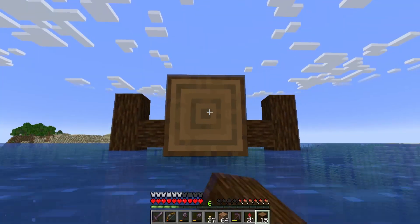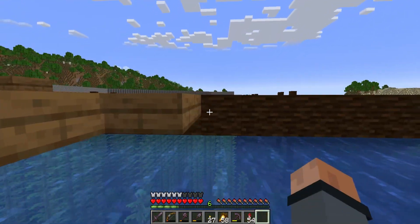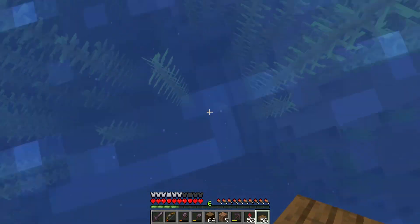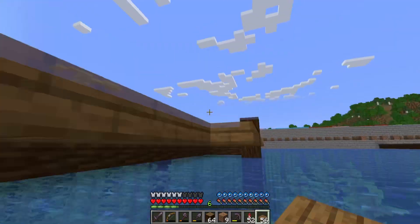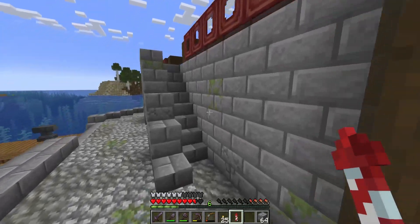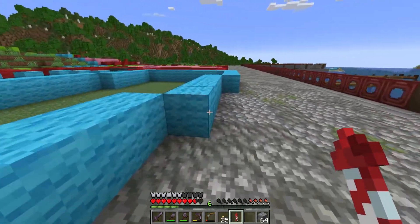I then proceeded to use some spruce logs and slabs to create four pier heads, making them a bit longer than I usually would, because either I want a big ship moored to them, or we could have space for a few smaller ships as well. Now that we have our pier heads and walkway done, we can move on to the first houses to be built in the city.